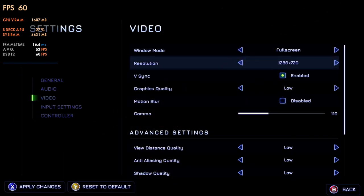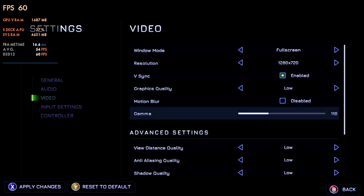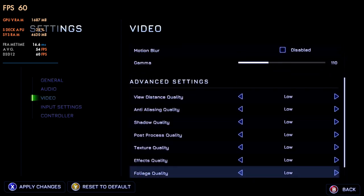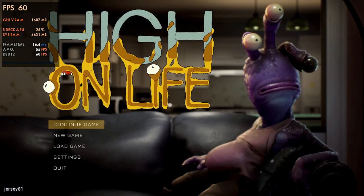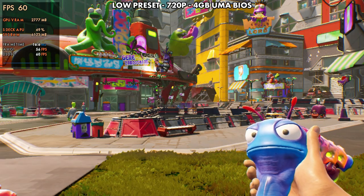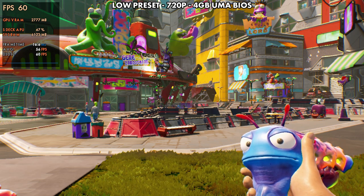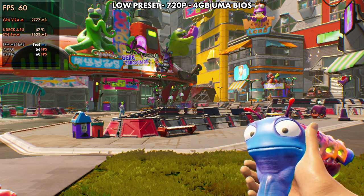Now as far as settings go, we don't have a ton to choose from here, but I'm at 720p with V-Sync enabled, low graphics quality to start with, and motion blur turned off. Let's take a closer look at that. We're going to sit still here right in the first little city area that you kind of teleport to in the beginning of the game, just to see the graphical differences and what the frame rate does before we move on to the gameplay.